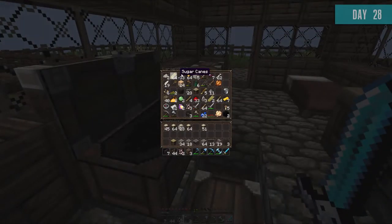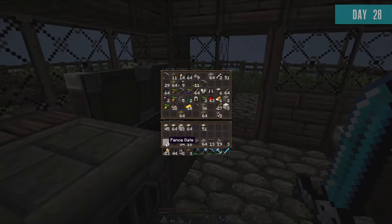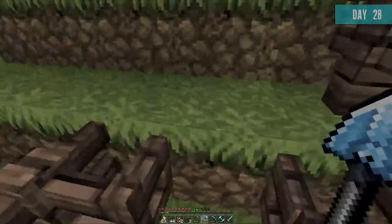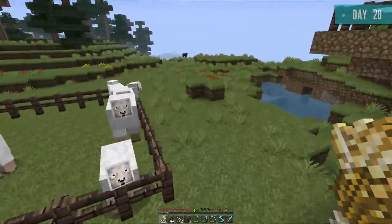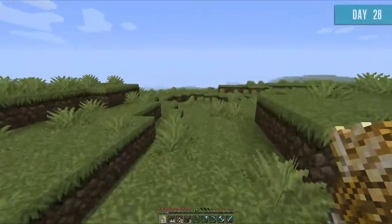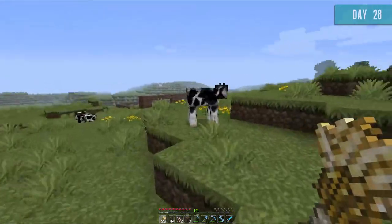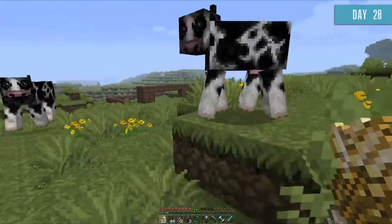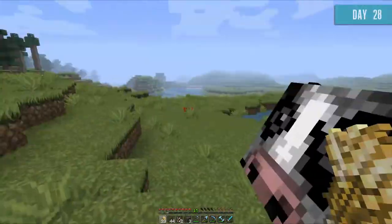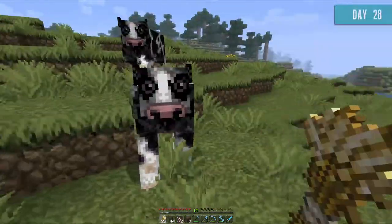I want to build some of the house today, but I also want to get those cows. We need wheat to lure them. Oh — a bunny rabbit! That gave me a shock. Some of the animals probably despawned with the new patch when reverting back to 1.0, since I uninstalled Mo' Creatures and all sorts of stuff. But we have three cows.